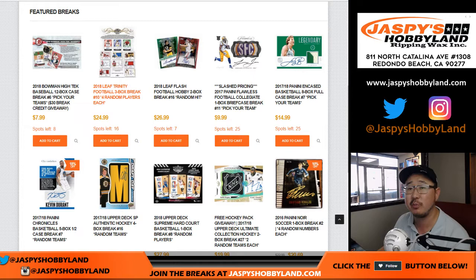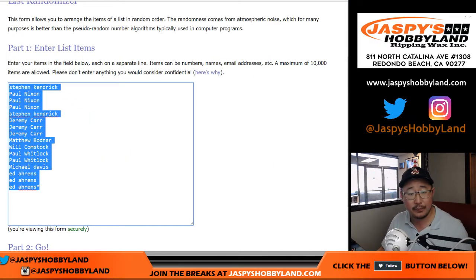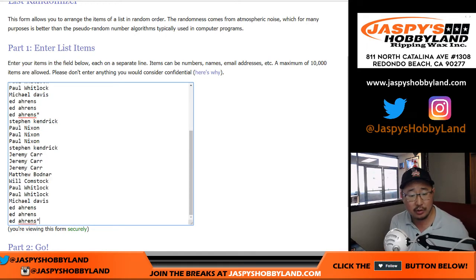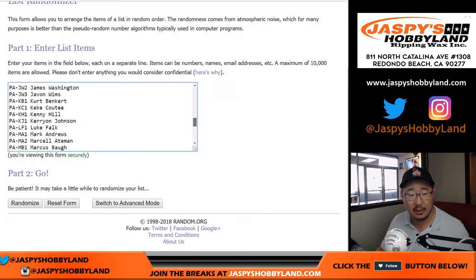The next one's already in the store, but this is break nine. Big thanks to these folks for getting into the action. Remember, one spot gets you four random players. And here are the list of players right there, which is in the item description, as you all know by now.